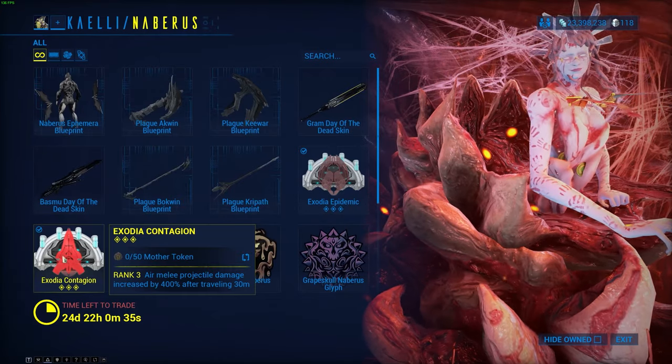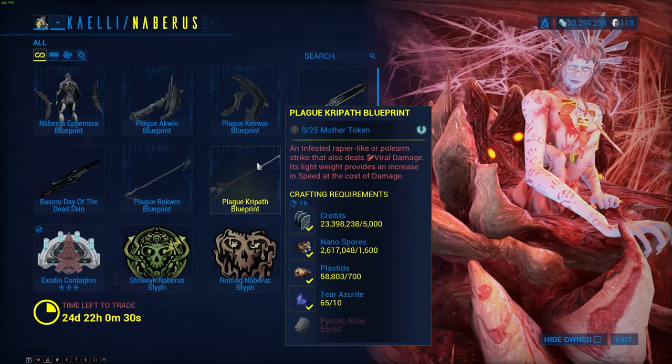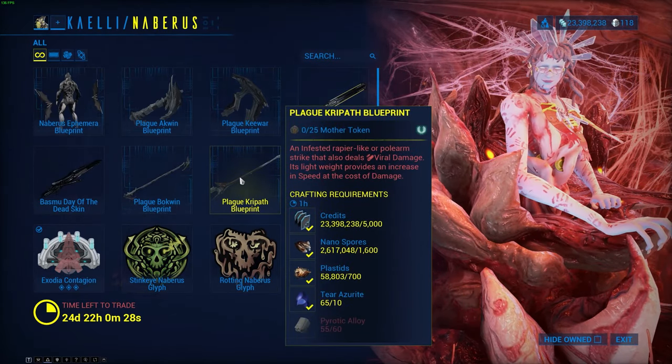Also, Exodia Contagion — this is actually really good. I will showcase this at the end of the video so you can see it. I think I've got this on with a Plague Kripath blueprint.